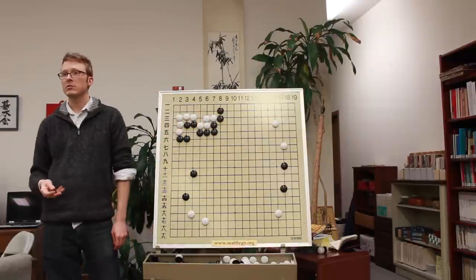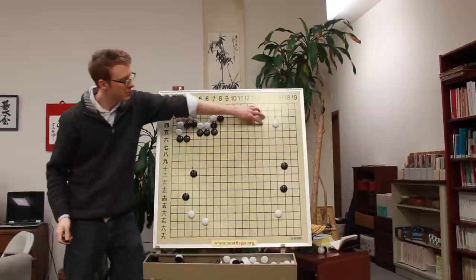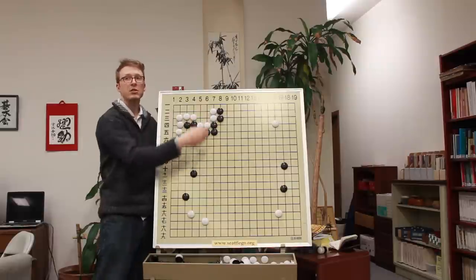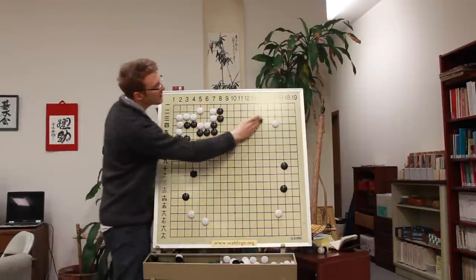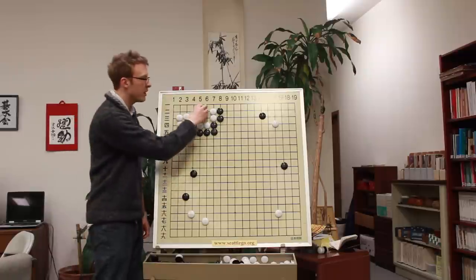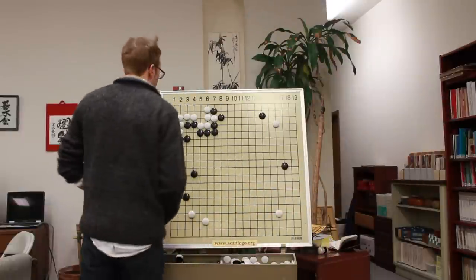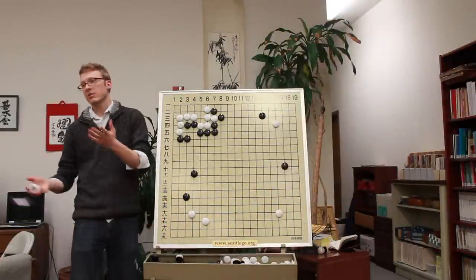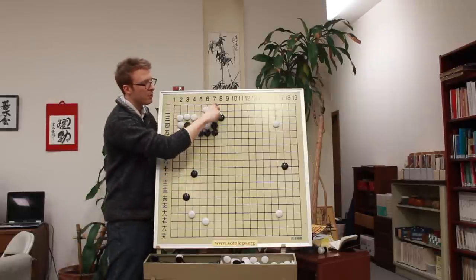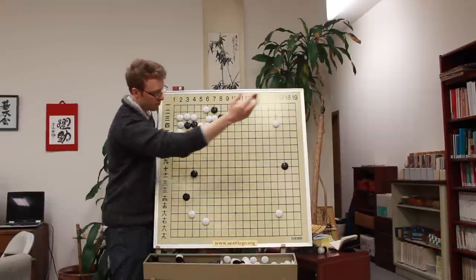Maybe White will do this because it's descent - so how about if White does this? Black can descend and this cutting point is still a problem. If Black cuts here he'll catch the stones, so White will have to do something and Black gets to be the first person to do whatever he wants over here. Tiger's mouth - is White two-six right? Okay, so now what does Black do? This is similar to that other one we talked about - this is White's correct move right here, and then we go on our merry way.